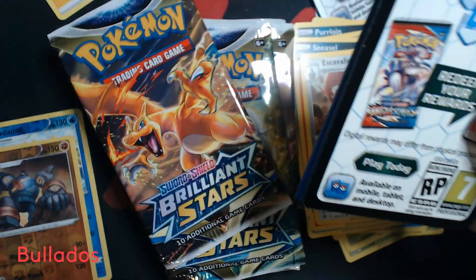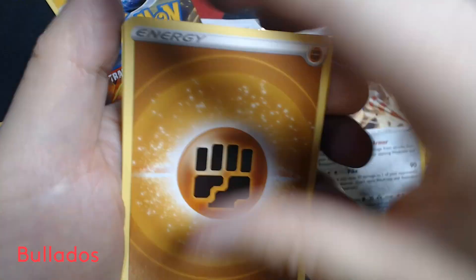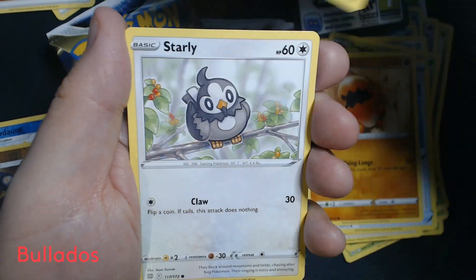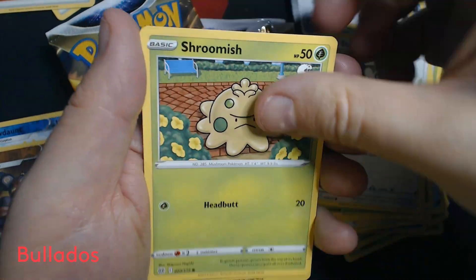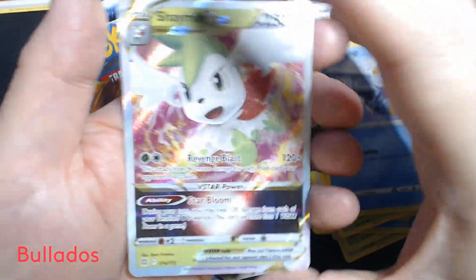Pack number three. Something interesting this way comes. Fighting Energy, Tropius, Roseanne's Backup, Blunder Policy, Trapinch, Execute, Starly, Shroomish, Piplup, Reverse Holo Cynthia's Ambition, and Shaman V-Star.